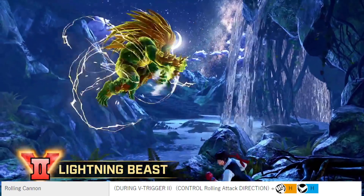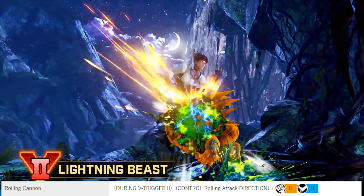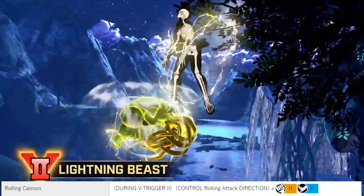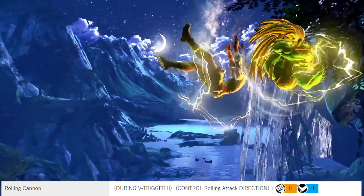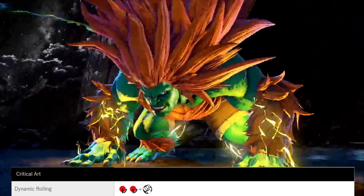Rolling Cannon, by pressing any direction plus heavy punch and heavy kick during V-Trigger 2. It works as a combo extender after performing rolling attacks on your opponent. The direction will depend on how your opponent is situated in the air to follow up with the Rolling Cannon. You can even end the combo with rolling attacks or a critical art after a successful Rolling Cannon.